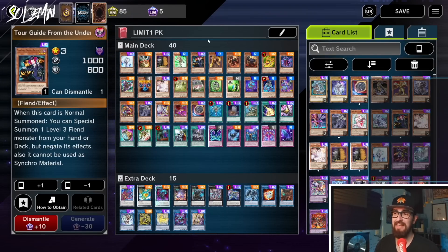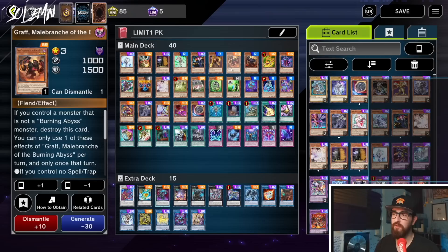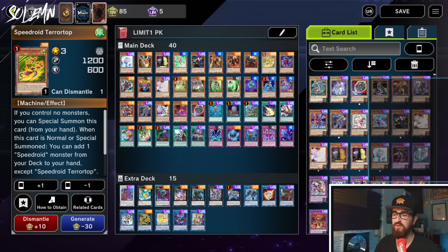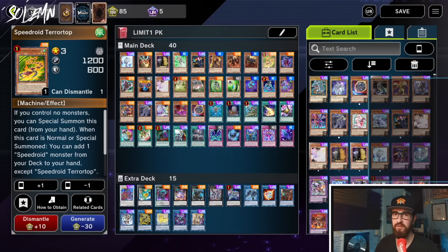Next we have one Tour Guide — I magically crafted one just for this event. Really awesome card that gets the whole combo started by herself. Kage Mucha Knight is another level 3 extender. Graf and Seer are the reason Tour Guide makes a combo by herself, but also make your Cherubini combo much better. Next we have Speedroid Terror Top, another level 3 extender. I'm not running the other Speedroid card with it because I don't like my odds of drawing into that, but if you want to run it, go ahead.